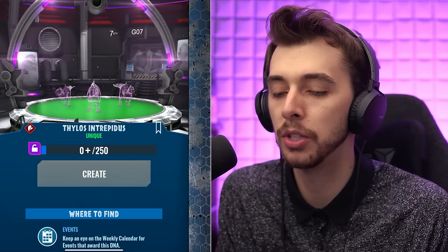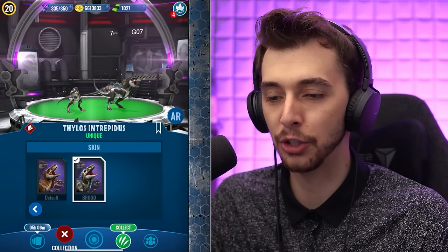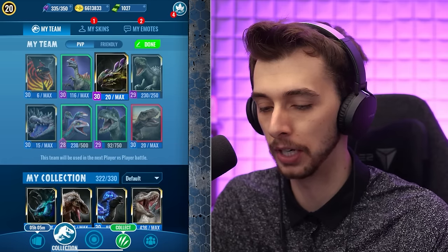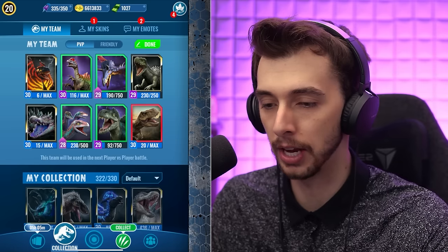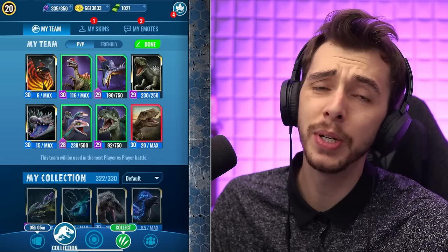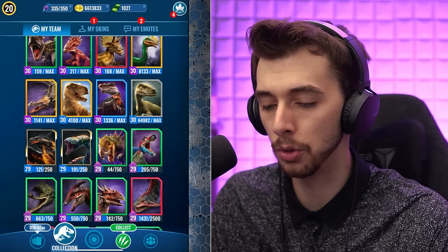We've got the new Thylos Intrepidus. I don't know how good this thing is but I like the colors — they look like honey badgers, so we'll keep that skin. The thought is: Ankylos Lux maybe doesn't have a spot anymore. I feel like the spot is going to go to the Draco or the Tricera. Maybe Ref isn't as good anymore. We need Ref just to get through cloaks and hit flocks, so I'm going to switch out Dio for the new Tyrannometrodon.